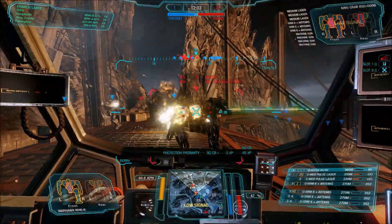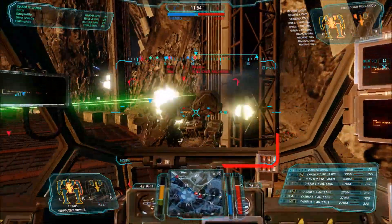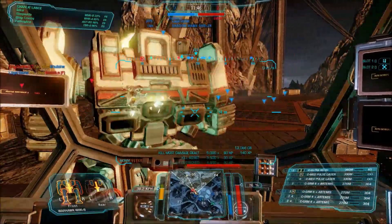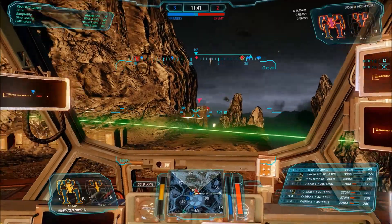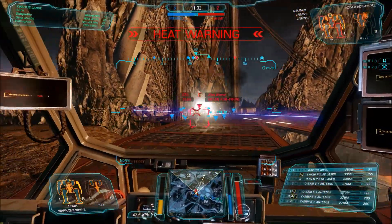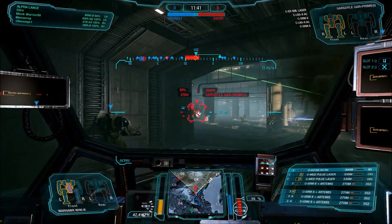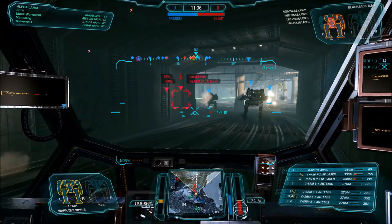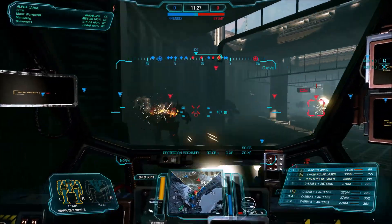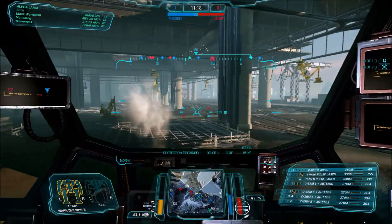That variant was kind of workable as well, but it doesn't have the same damage numbers as this build does. With how the Clan Ultra AC20 works — or Clan ACs generally — you are going to spread damage all over the enemy mech, instead of just hitting one component for 20 damage like the Inner Sphere ACs do. That combines nicely with the four SRM6s with Artemis, because those are also spreading damage all over. This mech is really good at stripping away massive amounts of armor in basically a single volley, and actually blowing up components from enemy mechs that have already had their armor mostly destroyed. Because you are spreading damage, if they have open components, it's quite likely you are going to blow all of them apart.